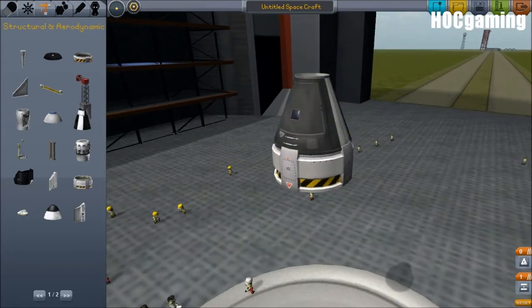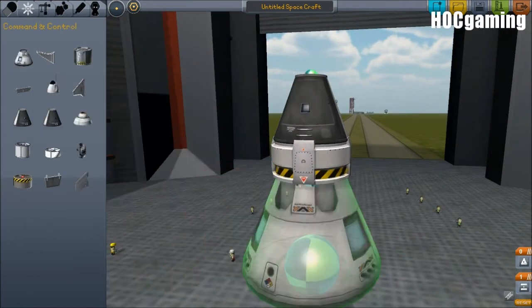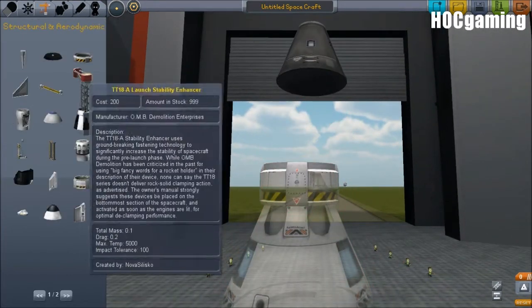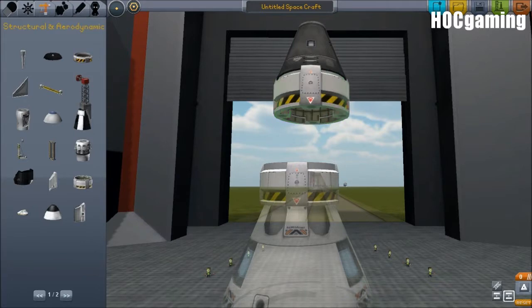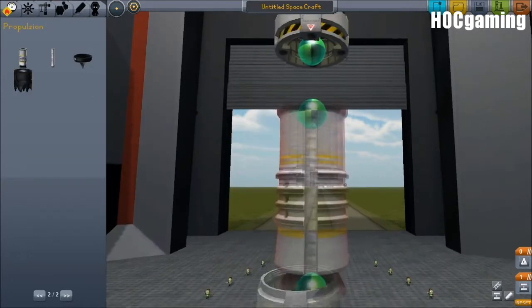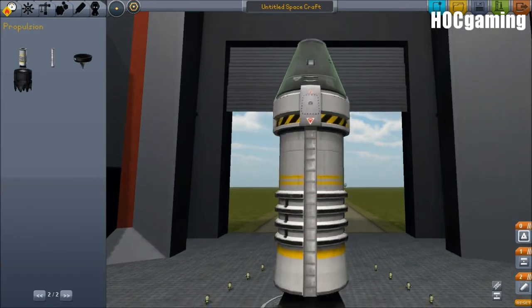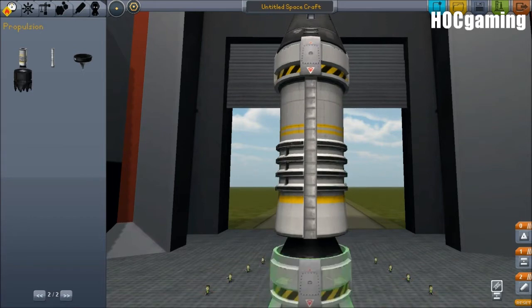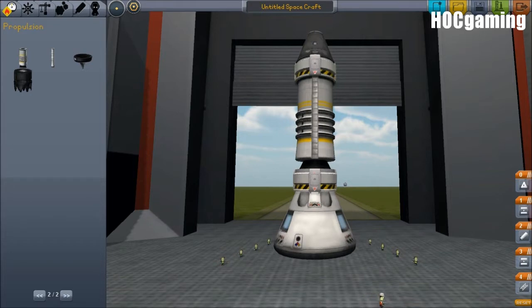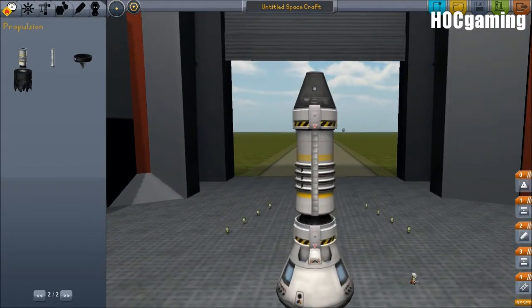If this was ejected from our main ship — so this is the main ship — if that was ejected from the ship, that decoupler would disappear. So it needs to be a single-stage atmospheric planetary lander.